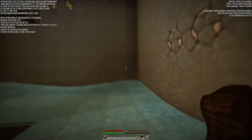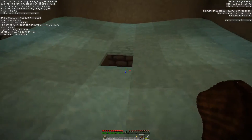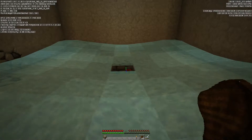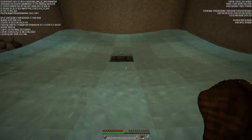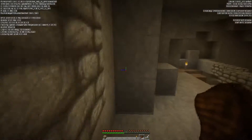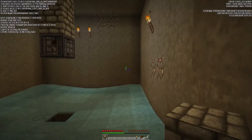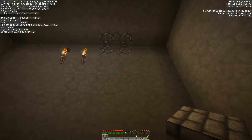What you need is four buckets of water - put one in each corner. If you've dug out a nine by nine room, it's going to leave you with that one-wide opening right in the center. What you do in that case is you dig straight down twenty-three blocks and from there I'll show you the rest of the setup.